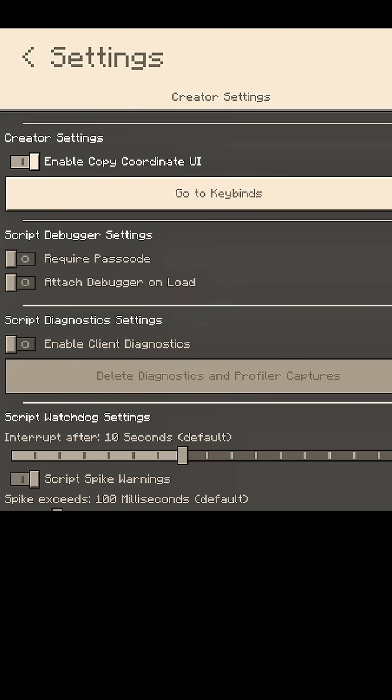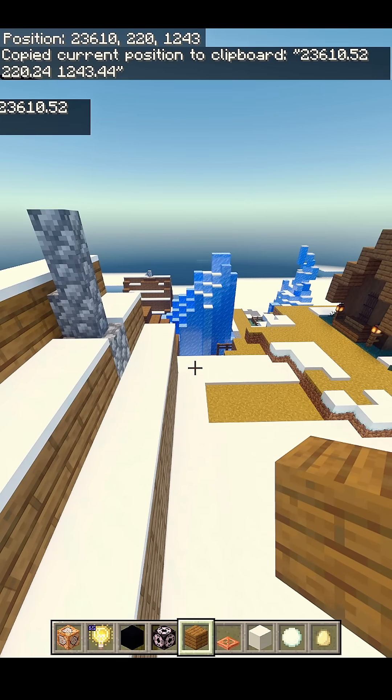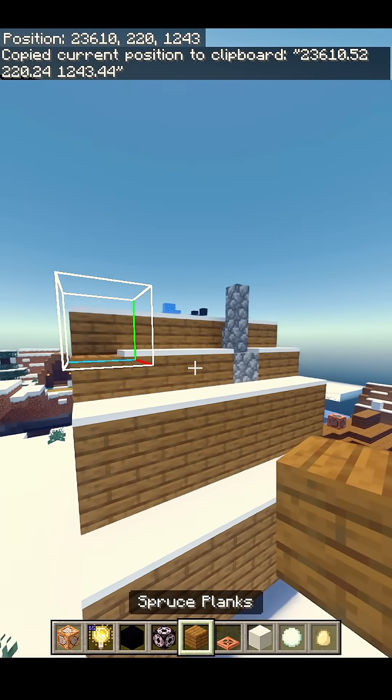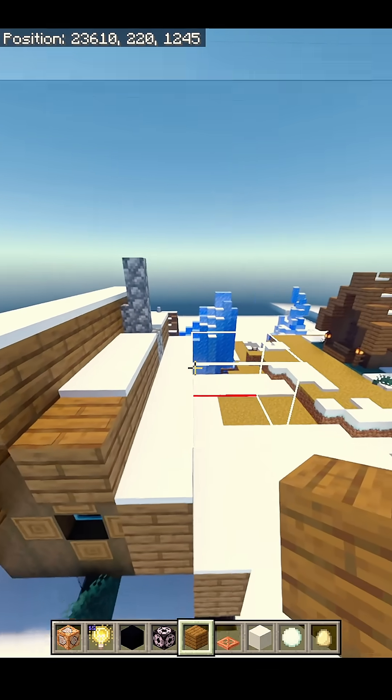That is the coordinate we need. Stand where this block is and copy the coordinates — make sure you go to Creator Settings and enable Copy Coordinate UI. Press Ctrl+Alt+C and you can see the coordinates are saved. Now type /clone and paste those coordinates. We don't have all the information we need yet, but we'll send this prompt anyway so we can add to it. With the command given, the system now knows this one-block bounding box.